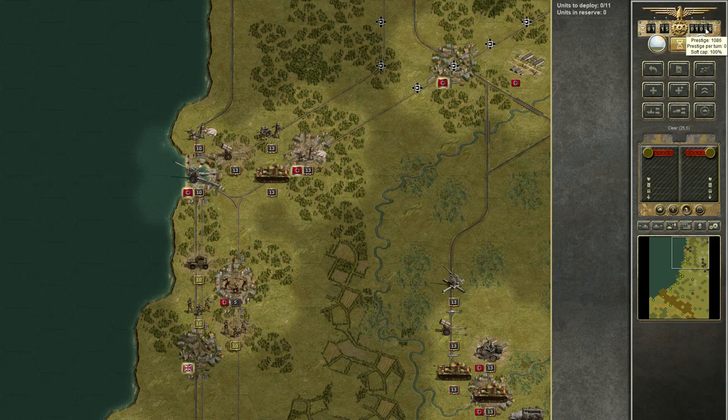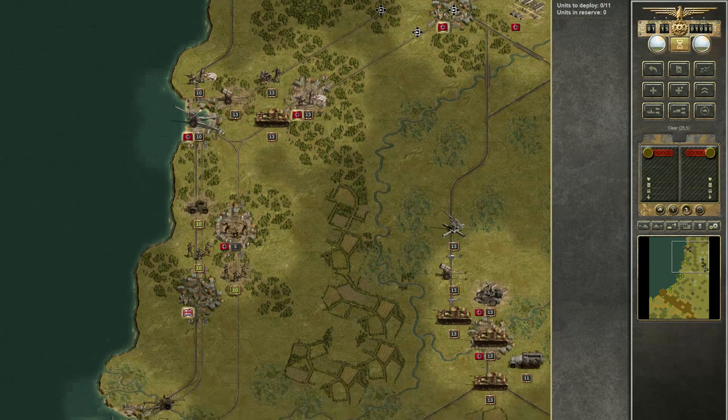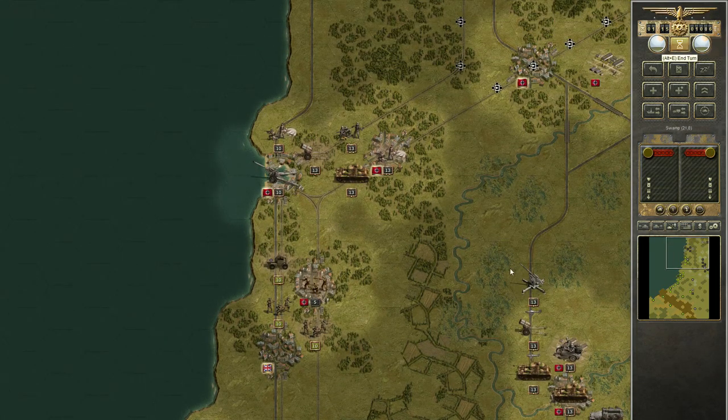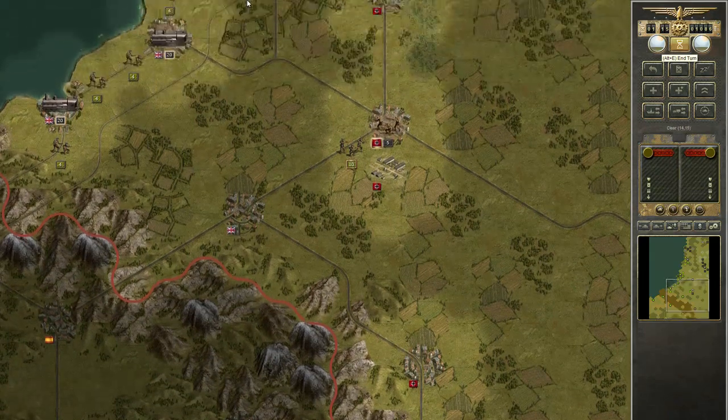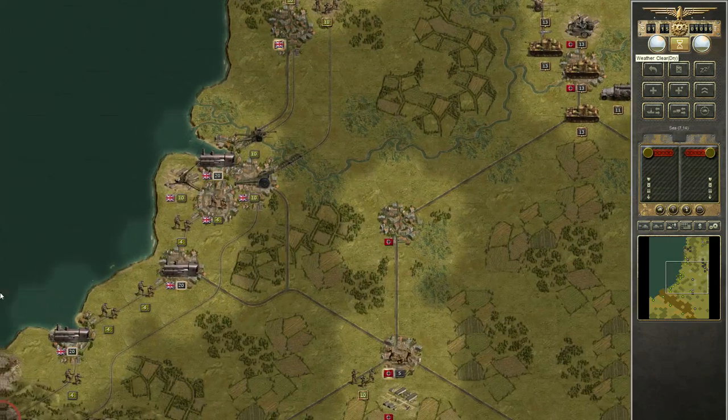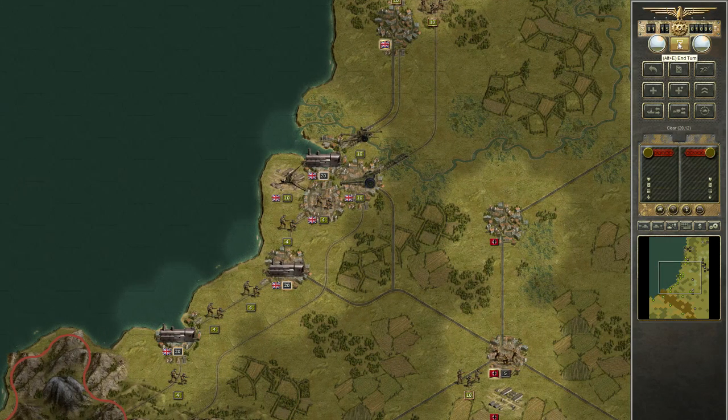Let's run the flak. Soft cap is good. It's 100 and we can push now. I don't know who has the first move — it would be really, really bad if they would have the first move. We'll see.